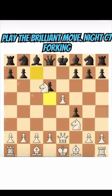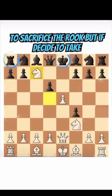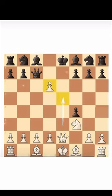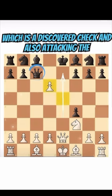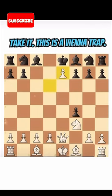Now you play the brilliant move knight c7, forking the rook and king. The best option is to sacrifice the rook, but if they decide to take it, it's over after pawn takes d6, which is a discovered check and also attacking the queen. No matter where the queen moves, you can take it. This is a Vienna trap.